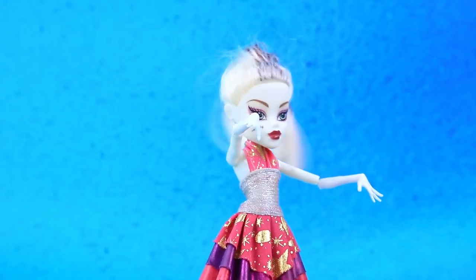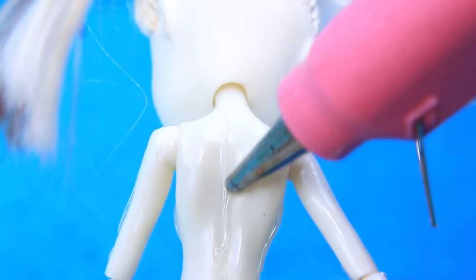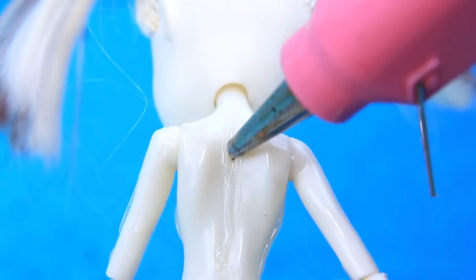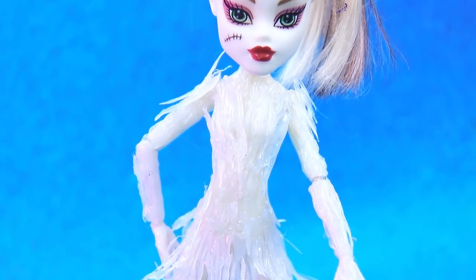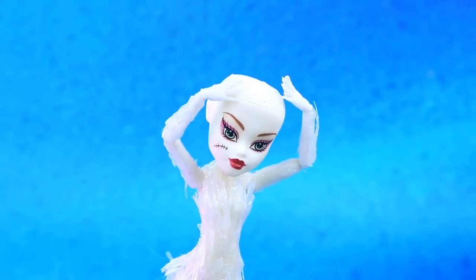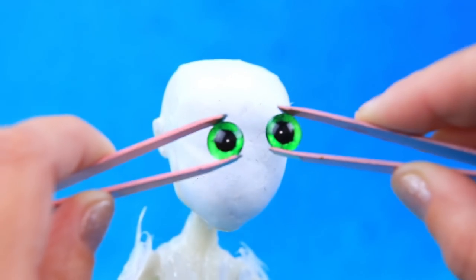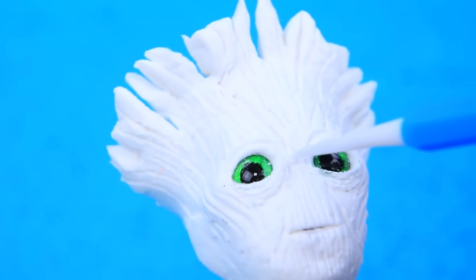Zombies in the workshop — beware! Turn the doll into old Grootie. Give it wood texture. Hairdressers get to work — it's so easy without hair. Form the head of Grootie and make the bark detailed.